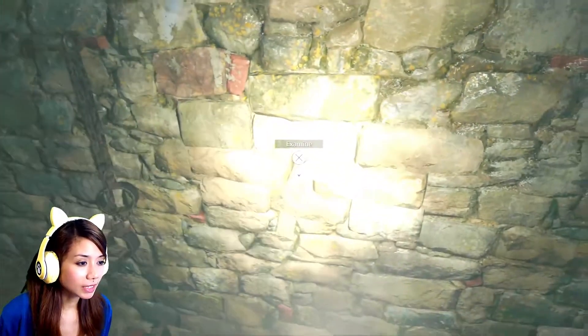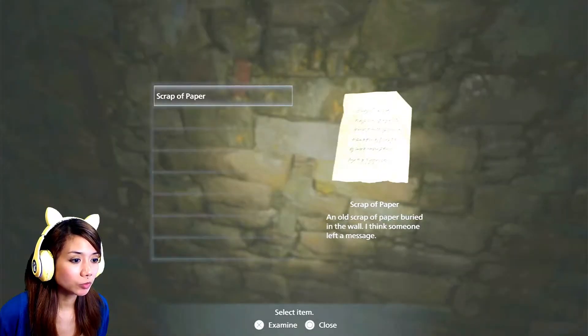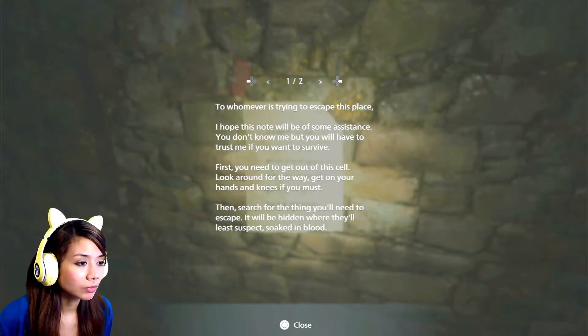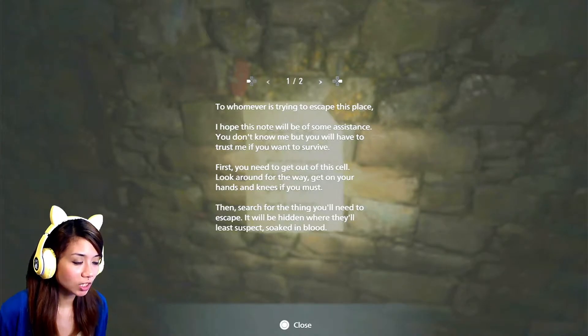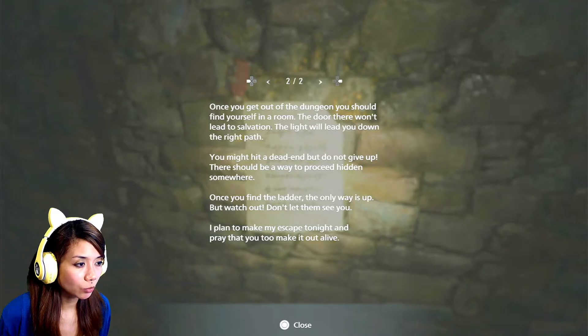Oh, what's this? Let me examine — a scrap of paper. Okay, let's read this. It says: 'To whomever is trying to escape this place, I hope this note will be of some assistance. You don't know me but you will have to trust me if you want to survive. First, get out of this cell — look around, get on your knees if you must, and search for the thing you'll need to escape. It will be hidden where they'll least suspect, soaked in blood. Once out of the dungeon, find a room — the door won't lead to salvation, the light will lead you down the right path. You might hit a dead end, but do not give up. Once you find the ladder, the only way is up. Watch out — don't let them see you. I plan to make my escape tonight and pray that you too make it out alive.'